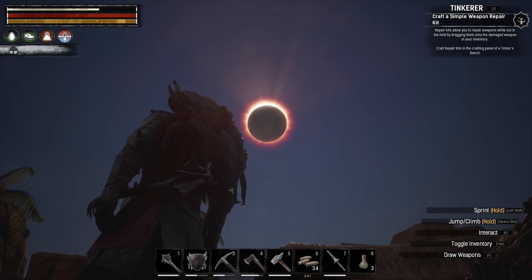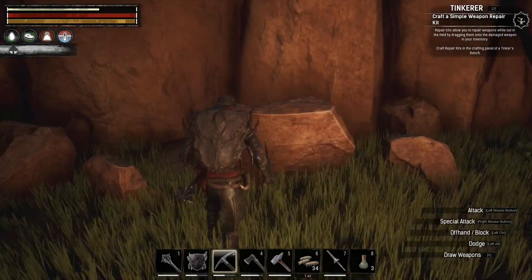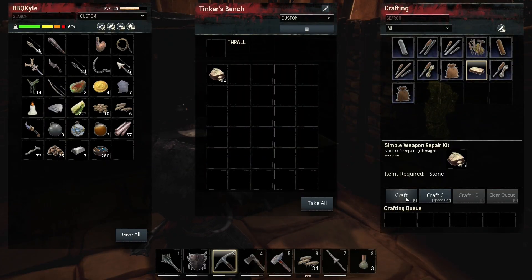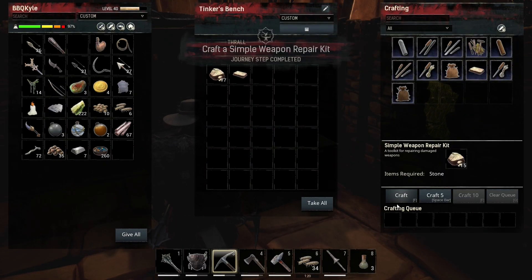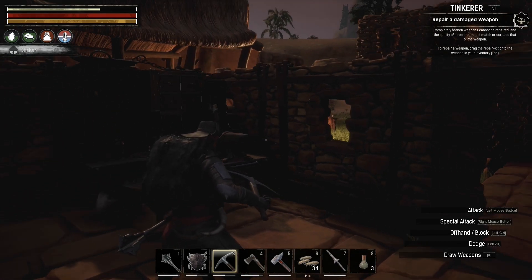Fuck you, moon, I need to see. Alright, I need 15 stone for that. It's easy enough. Craft. Hey hey. Repair a damaged weapon.